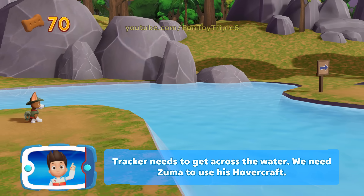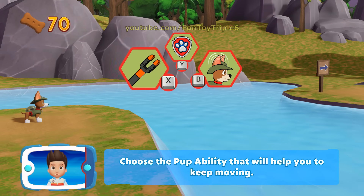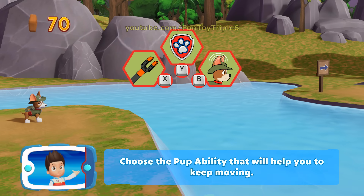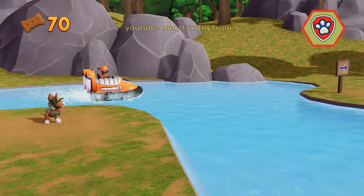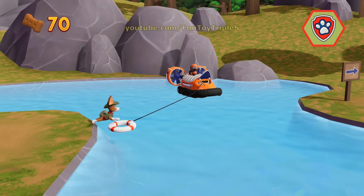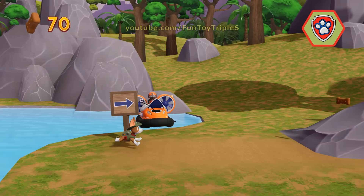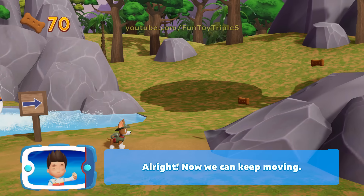Tracker needs to get across the water — we need Zuma to use his hovercraft. Choose the pup ability that will help you. All right! Now we can keep moving!